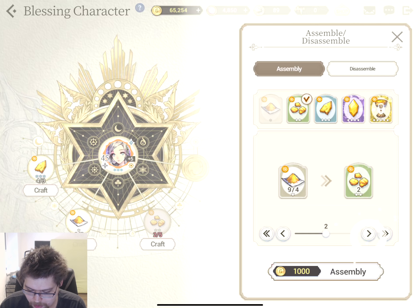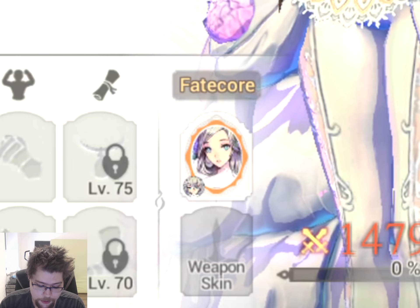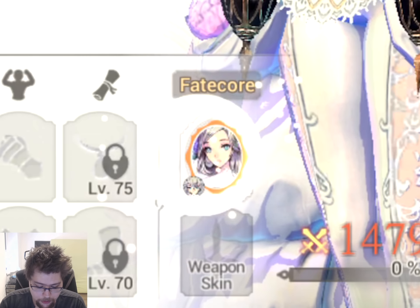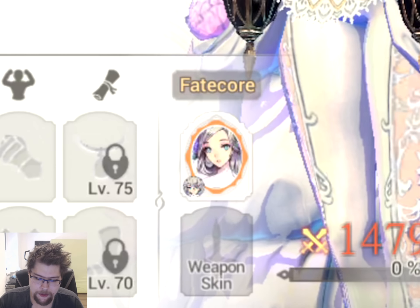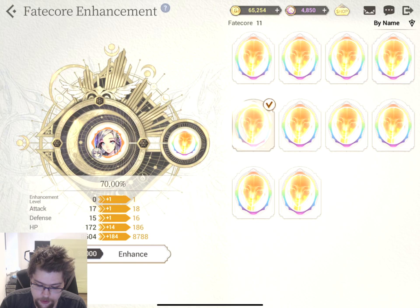And then finally, Transcend - you need a duplicate of the hero, which will also increase their max level count. And that's pretty much hero mechanics. There's also Fate Core. I chose her as an example because that's the only Fate Core we have - it's actually a free one you get. They're basically like outfits, but like powerful outfits, so they do things. You can also enhance these Fate Cores with these things, which we got a bunch out of Summoning.